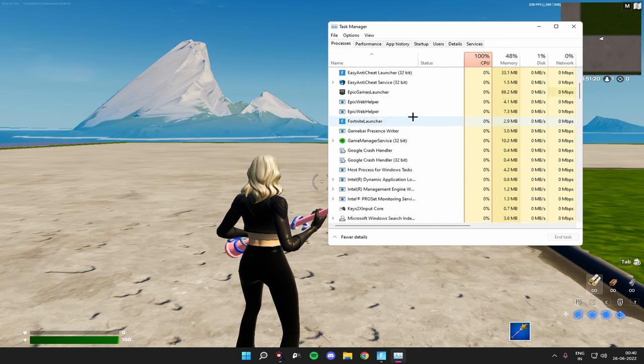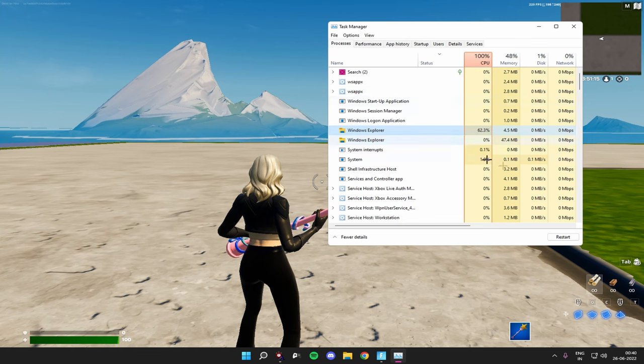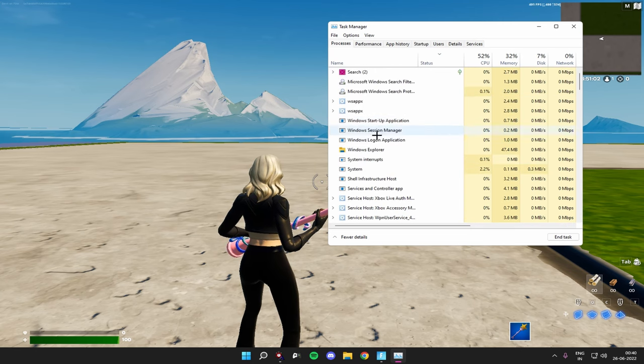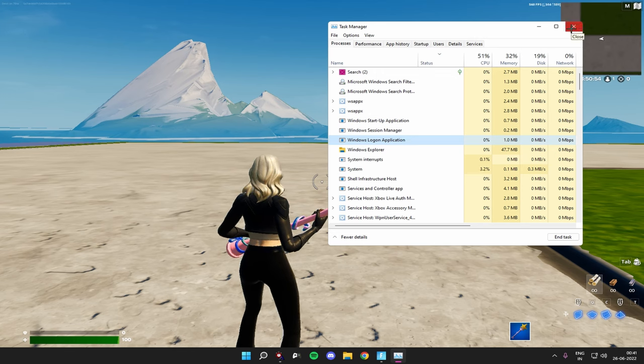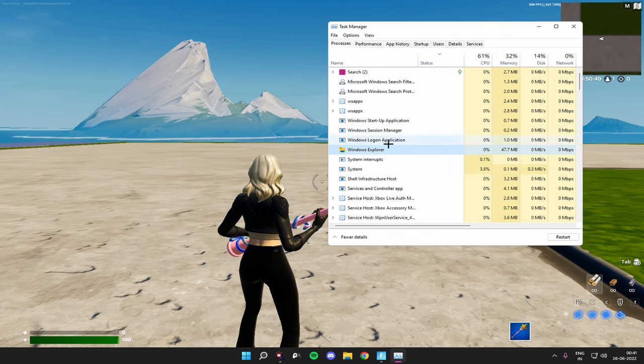Sometimes you click there and you can't see the name right away, but now you can see it — Windows Explorer at 60% CPU usage. It's not supposed to happen, and there are two Windows Explorer instances. What you want to do is go on the highest CPU usage one and click Restart. Once you do that it disappears — it's not there anymore. Don't end task on the other one, just restart the high one. Restarting it should fix it — ending the task might cause it to come back.